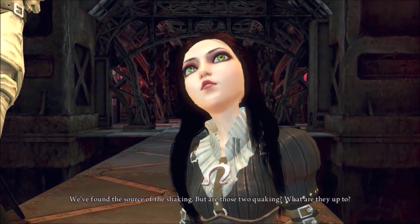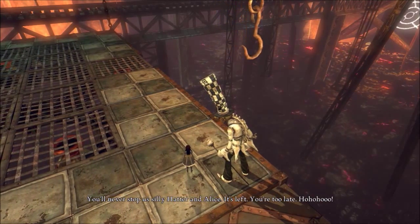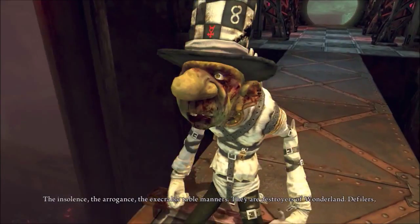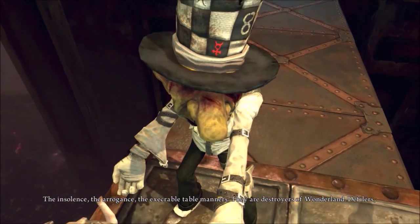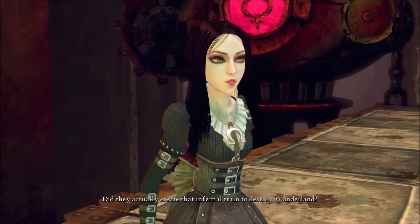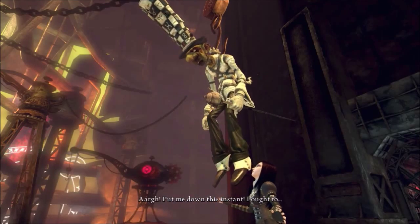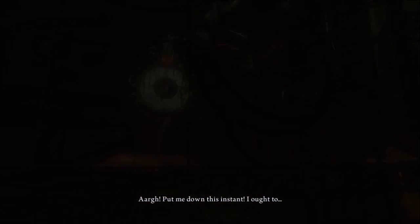But are those two quaking? What are they up to? 'You'll never stop us, silly Hatter and Alice. You're too late! The insolence, the arrogance, the execrable table manners! They are destroyers of Wonderland! Defilers, denuders, derangers! Delightful — did they actually create that infernal train to destroy Wonderland?' 'What does that matter? They deserve to die!' That... Rude! Rude! It's completely rude!